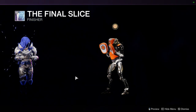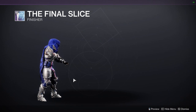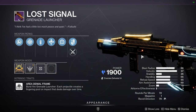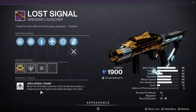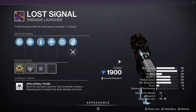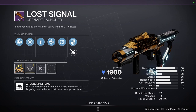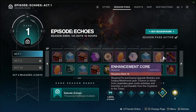The first thing that stands out is the Final Slice finisher — I think it's super cool, I love finishers and this one is right up there, it's really dope. The weapons are going to be reskins from Season of the Splicer. One of them is an Area Denial Frame burst-fire grenade launcher where each projectile creates a lingering pool on impact — that's actually really cool, even if it is a reskin.